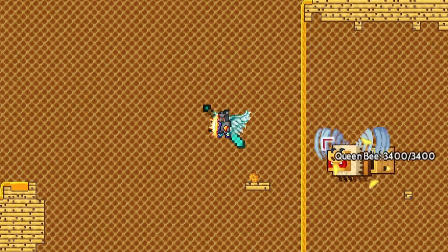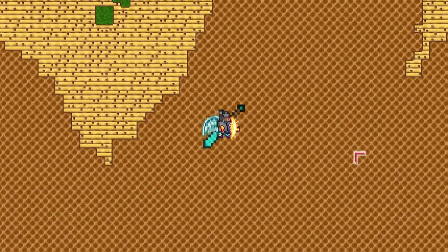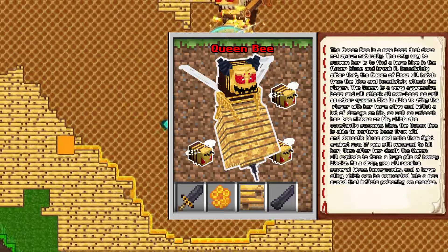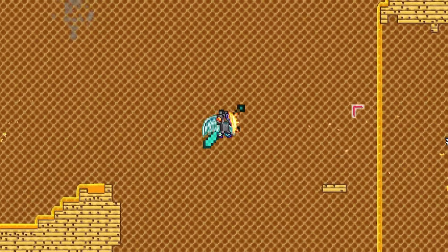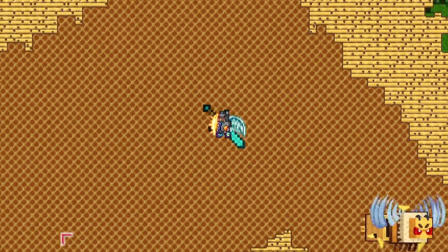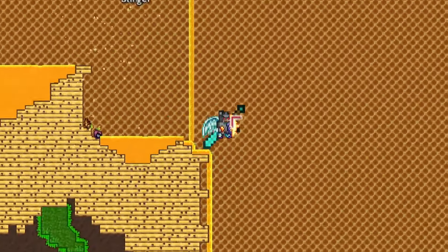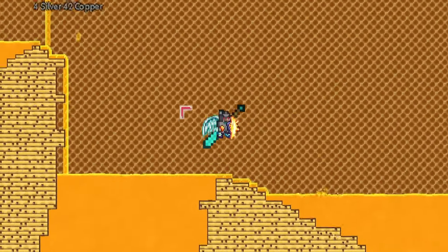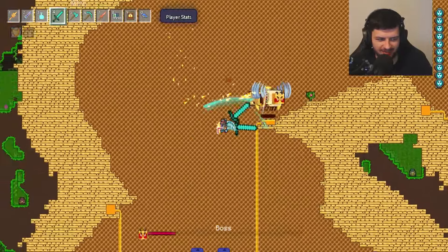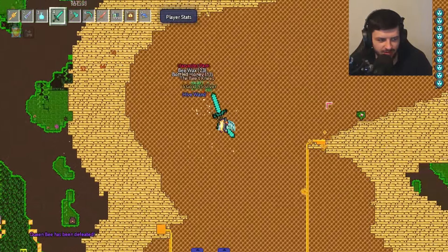Next up, Queen Bee in the hive. There are bees in Minecraft so this is a natural one. She looks just like the bee boss from the Minecraft mod Forest Craft — I'll put a picture on screen. The mini bees kind of look more like normal Minecraft bees in shape. What they've done is kept Minecraft's art style while still making sense as Terraria bosses — not a full copy, but a clever blend.